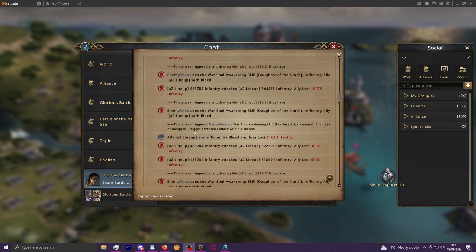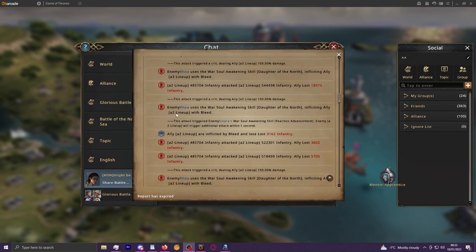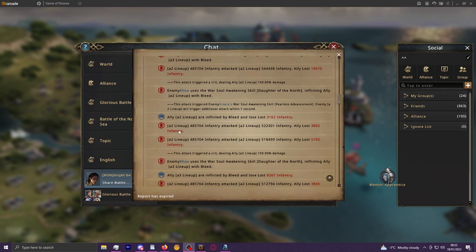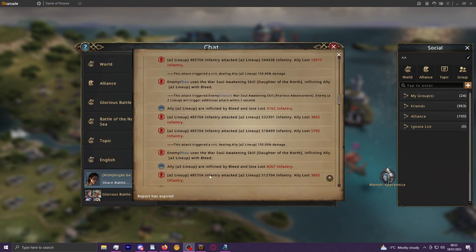In the report you can see: this attack triggered enemy Sonara's Warsoul Awakening skill — enemy A2 lineup will trigger an additional attack within one second. So A2 attacks there and then A2 procs again and hits again, so it repeatedly procs. Then you start getting crits and the synergy starts coming into play with all those additional attacks.